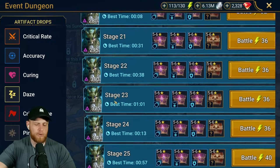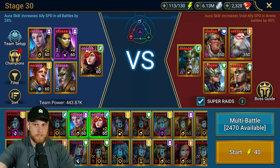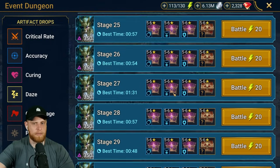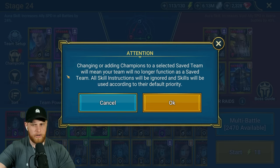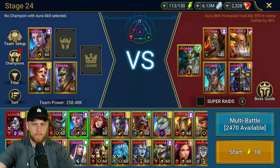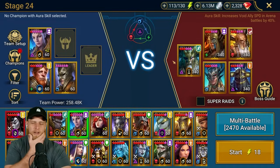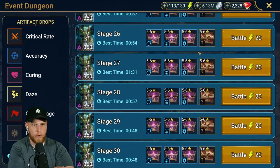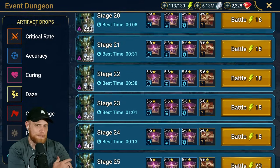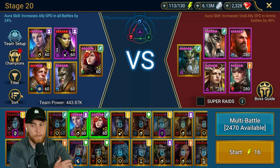I'll show you the teams I use real quick. The stage 30 team wasn't very successful so I won't show it. Stage 24, the team I used was essentially just Cardiel, Turvold, and Georgid - just a blow-it-up-quick team. I don't think they're necessarily the best teams to use anyway, but it's just what I was doing.